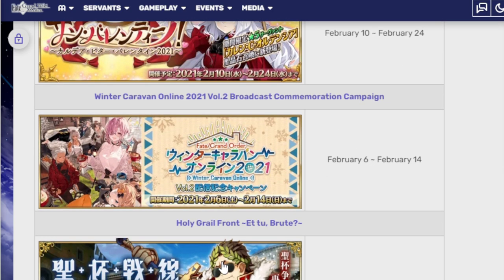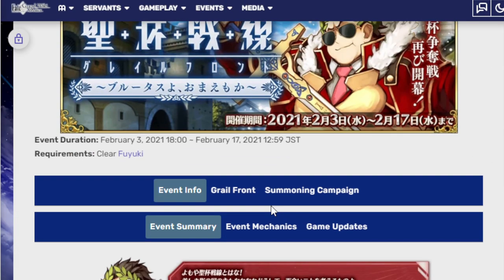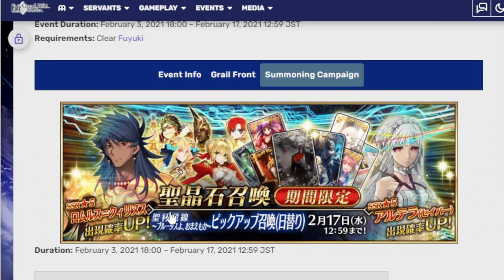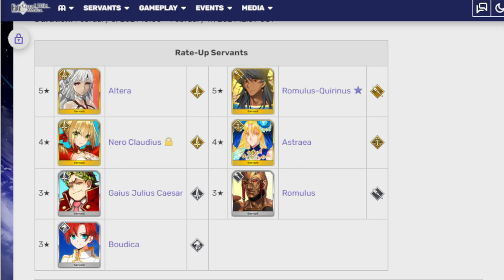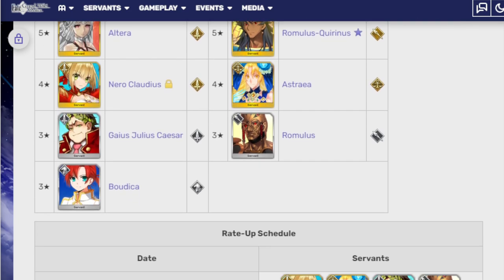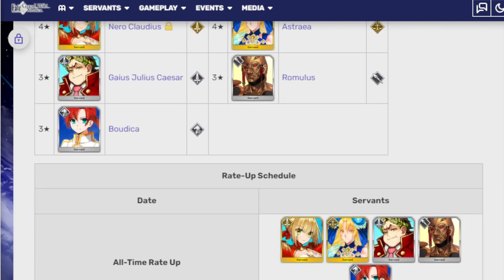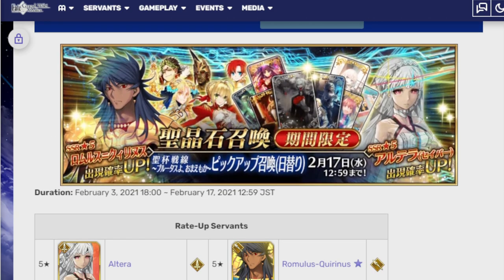So the next event likely to come after the Tengu one is the Holy Grail Front Etu Brute, which is Holy Grail Front. Pretty simple. I think there is a summoning campaign related to it where you can get a lot of the Roma Servants — a lot of the ones related to it, anyway. There will be a banner for... this is probably going to be a rotating one. I'll be interested to see if they divide them between these two. So Altera will be on it, Romulus Quirinus will be on it, Nero Claudius will be on it, Astraea, Caesar, Romulus, and Boudica. Everyone's favorite Roman Servant, Boudica — not a Roman Servant. Very sad backstory. But anyway, let's go on.